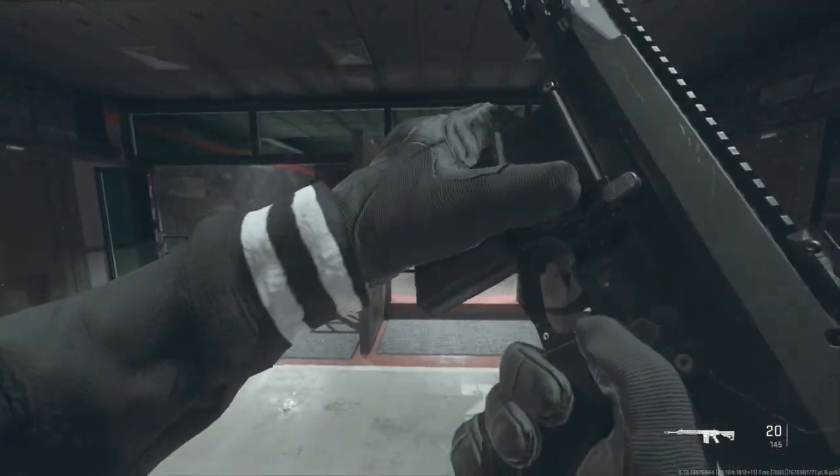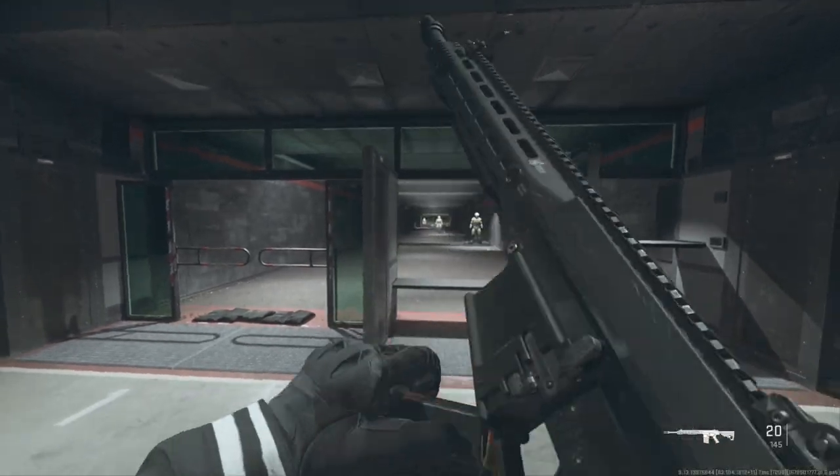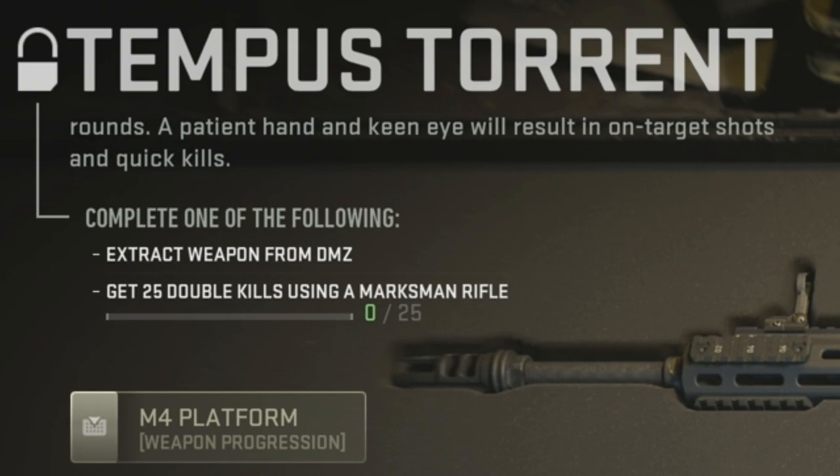Hey, what's going on everybody, Jason here and welcome back to another Modern Warfare 2 guide. In this video, I'm going to be showing you how to unlock the Tempus Torrent Marksman Rifle. In order to unlock this new gun, you need to get 25 double kills with Marksman Rifles.